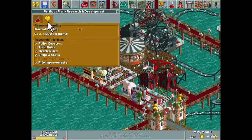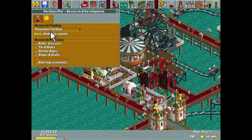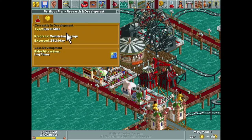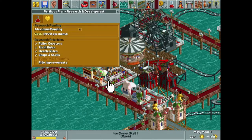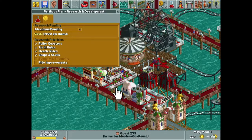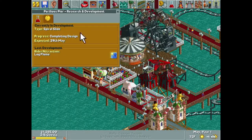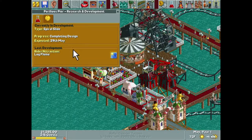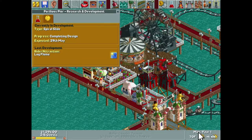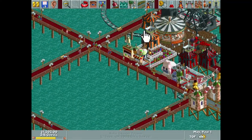I haven't checked maximum funding — shame on me, I need to always do that at the very beginning. We'll uncheck shops and stalls as soon as we get an info kiosk and balloon stall so we can focus on getting everything else. We can get a spiral slide here later this month, actually in about a week, but until then I want to build something else.